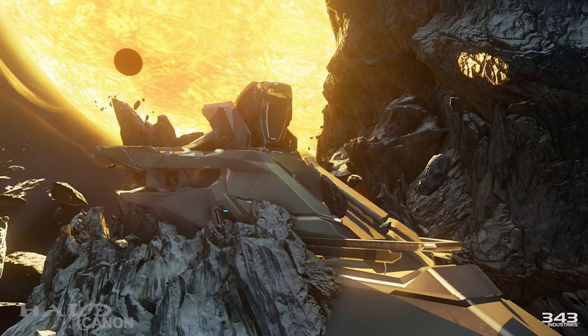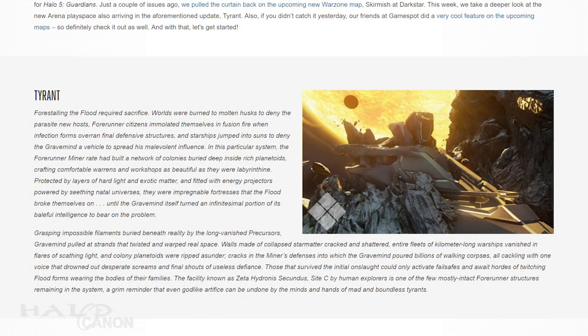Those that survived the initial onslaught could do little but activate fail-safes and wait for their inevitable fates. Zeta Hydronis Secundus, Site C, is one of the few sites that remains largely intact. Now, as terrifyingly awesome as the concept of a Gravemind bending reality itself is, I have to wonder why they didn't do this more often, why we're only hearing of it now. If I were to wager a guess, I imagine it has something to do with only a Gravemind being able to do it, and maybe it's costly in some manner that prevents it from doing this more often. Who knows? Hopefully we can hear more about this in the future.